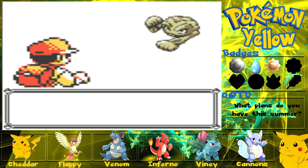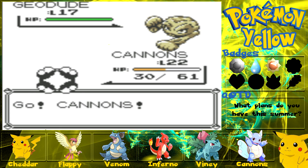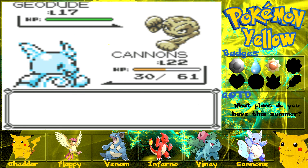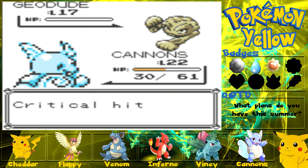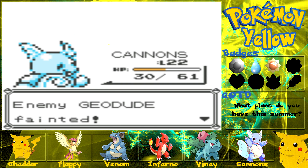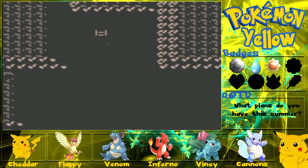One more battle on this floor and then we'll be on to the next floor before you know it. Use a Bubble — should take it down — does take it down. Into the next floor, let's go down here.